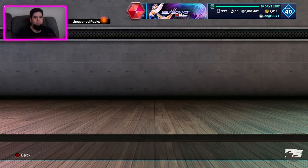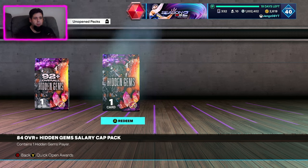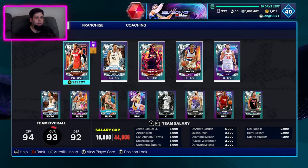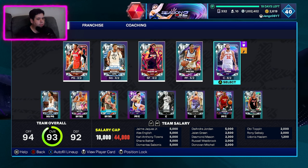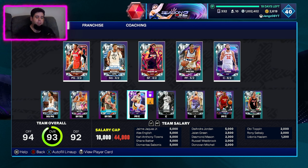That way is with a hidden gems 92 plus overall pack. We also have another hidden gems one, but we'll do both of them. Let's have a quick look at the team and see where we're sitting. The team's looking pretty good. I personally would like a backup power forward or center, or maybe even one that can move Alex English down to the backup position and be a starting power forward — or a starting center and have Cat move across. So that's what we're looking for. For the power forward we want, we want someone that can shoot, rebound, and block shots.